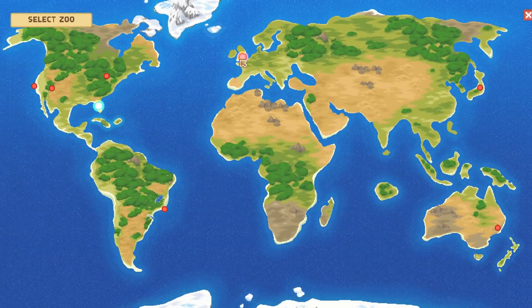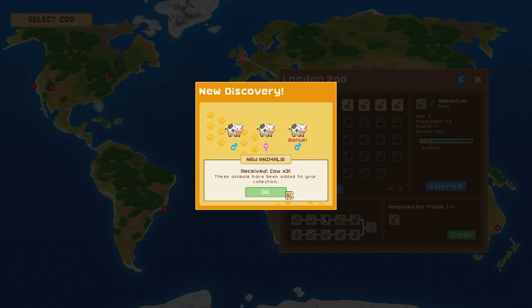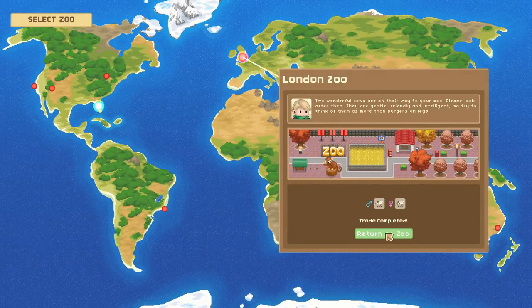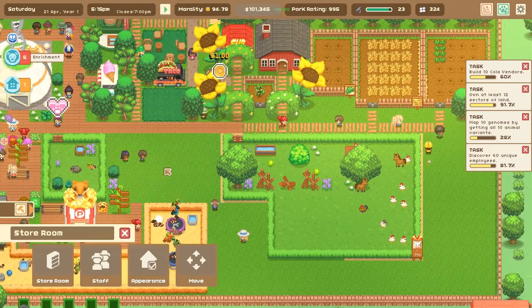We've got so many ducks! We have a bonus cow - two wonderful cows are on their way to your zoo. Please look after them - they're gentle, friendly, and intelligent. Think of them as more than burgers on legs. Funny you should say that, friend, because we happen to have a perfect thing to unlock to celebrate getting cows.